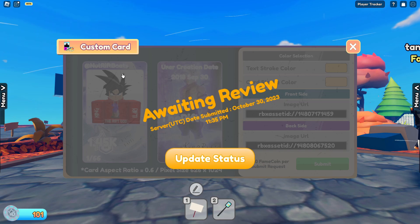I'm going to see if I can get approved by the developer first. If you want to upload a custom image, this is where you upload it — on the front side here, and this is the back side. Once you're ready to submit it, you hit submit. The first time it's going to be free.